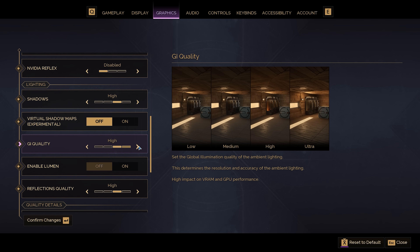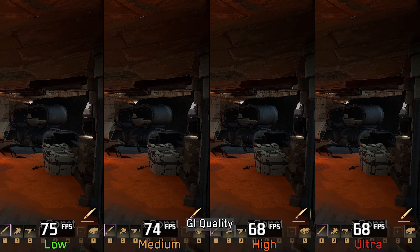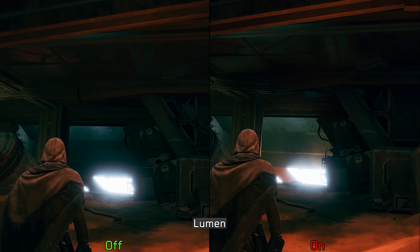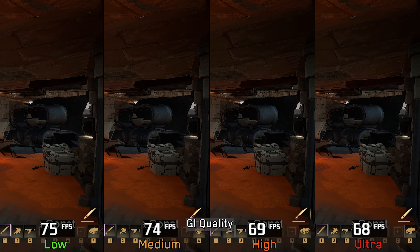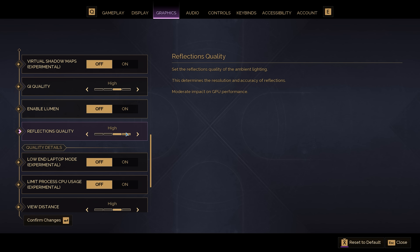Moving on to GI Quality: this adjusts the quality of the game's default global illumination and primarily affects indirect lighting accuracy. Low and medium look almost identical, and there is a noticeable improvement when moving to high and ultra, with more diffuse lighting and better ambient shading. Low and medium perform similarly, while high and ultra come with an 8 percent cost. There is also an option to enable Software Lumen at high or ultra GI quality, which significantly enhances the scene with more accurate bounced lighting and ambient shadows, but at the cost of more noise — especially when using upscaling like DLSS quality at 1440p. High Lumen is around 6 percent slower than default high, and ultra Lumen carries around a 17 percent cost. I'll stick to high or ultra without Lumen, but if the noise isn't a problem and you want extra lighting quality, keep Lumen at high and avoid ultra.